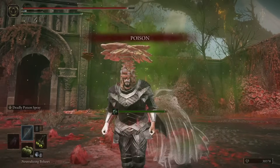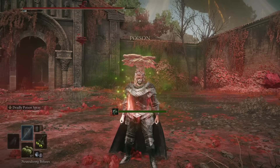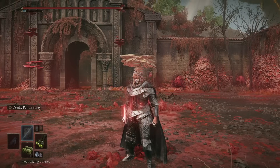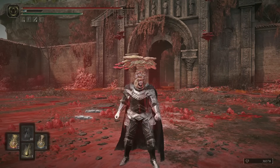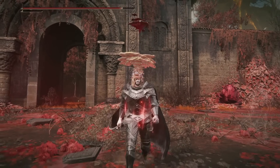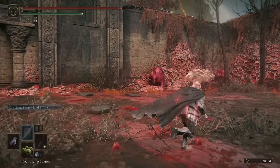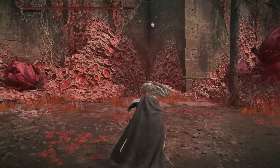That's going to be Deadly Poison that you proc on both yourself and anyone that walks into the cloud. You can see how big the cloud is — I'm pretty far away and had to use two boluses because it kept building up. That's going to massively boost your AR, and that gives you the option to either go straight for the Poison Flower Blooms Twice Ash of War, or just stick with the AR boost and chase people down with these super high AR fist weapons.